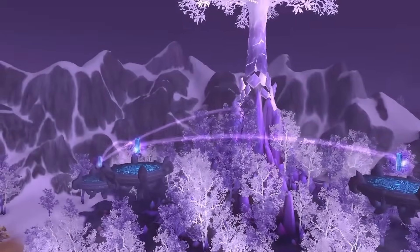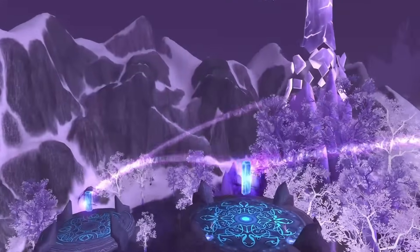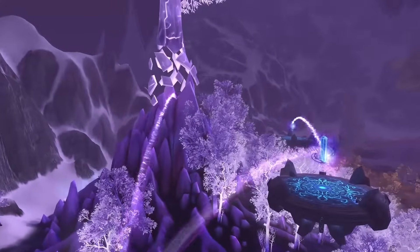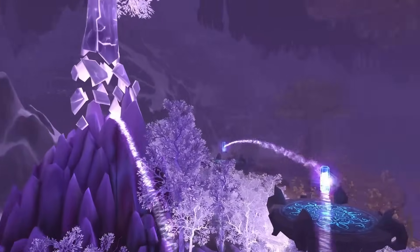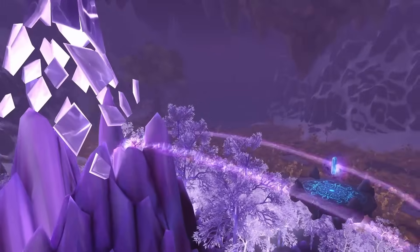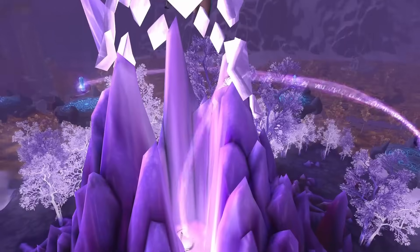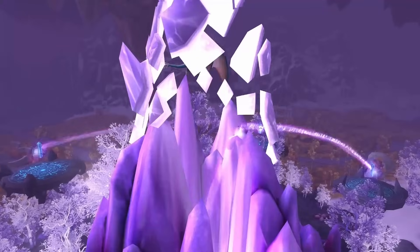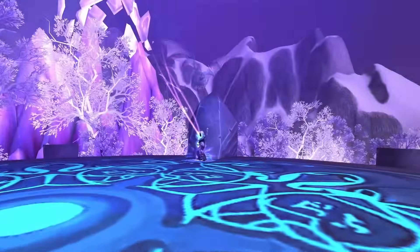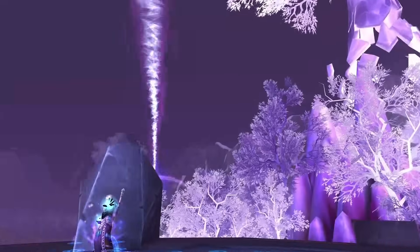In southern Crystalsong Forest, the Azure Front unveils itself southeast of the ethereal Violet Stand. Amidst the ancient trees, a captivating display of artifacts belonging to the majestic Blue Dragonflight graces the area. The heart of their power emanates from a colossal crystal tree, adorned with a mesmerizing chain of three surge needles. Strikingly, a fourth surge needle adorned with a distinctive crystal stands guard between this sanctum and the revered Violet Stand. During the Nexus War, this very enclave served as the battleground where the Blue Dragonflight contested against Dalaran and the Kirin Tor.